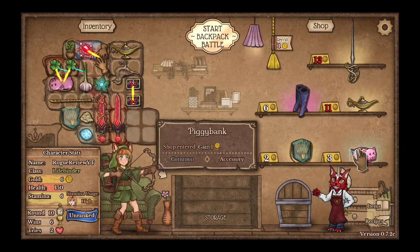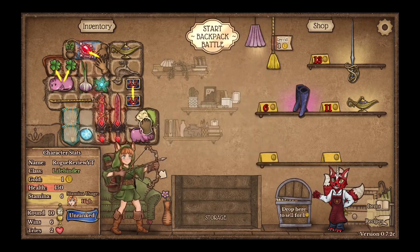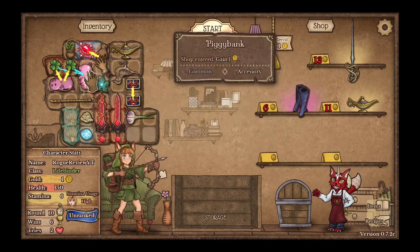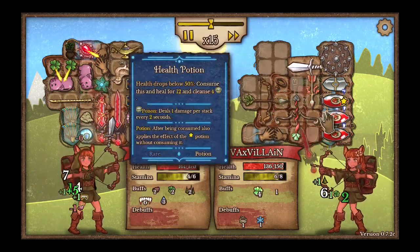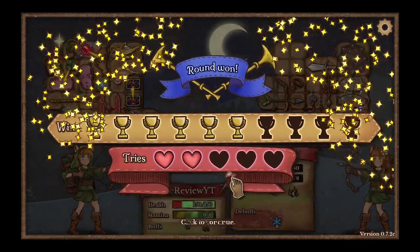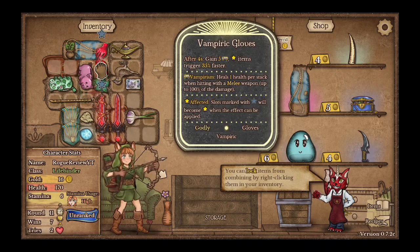I guess we'll get another one of these. I'm evolving three things next. Health drops below 15, any heal for 10 and cleanse for poison. So it's just a bunch of health potions — not really the best strategy, but that's something. Okay, these are all going to evolve. After 4 seconds, gain vampirism, items trigger faster. That's insane actually. Shop entered, gain one. Start a battle, gain two. Chance-based effects are more. That seems really good actually.